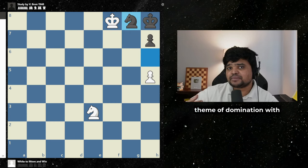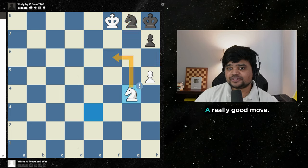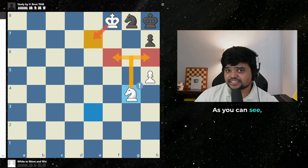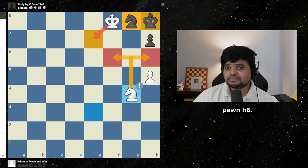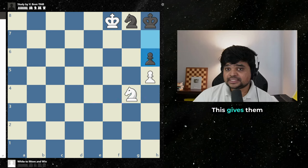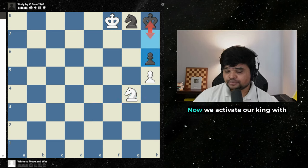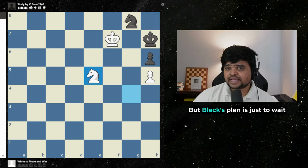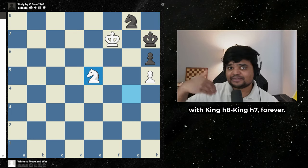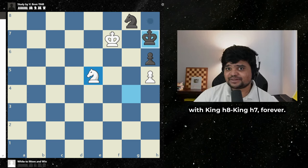Now white continues the theme of domination with knight g4, a really good move. As you can see, both their knight and their king can't really move. They only have one move left: pawn h6, which gives them some breathing room. Now we activate our king with king f7 and knight e5, but black's plan is just to wait — king h8, king h7 — forever.